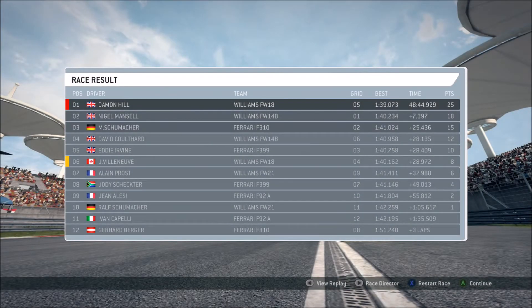Here are the final race classifications. I take the win from Nigel Mansell, and Michael Schumacher gets a podium — a very good grand prix from him. Coulthard gets fourth, Irvine is fifth, our teammate is in sixth unfortunately. Alain Prost is seventh, Schecter eighth, Lacy ninth, and Ralf Schumacher rounds out the top ten. We managed to close a seven-and-a-half-second gap on the final lap, which shows how quick we were.